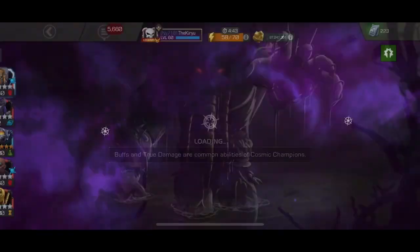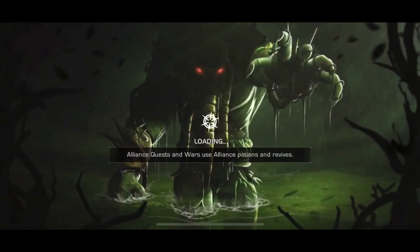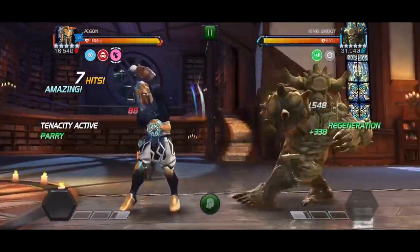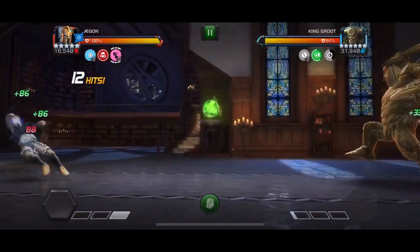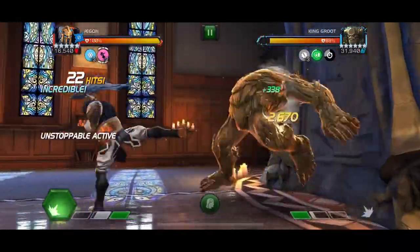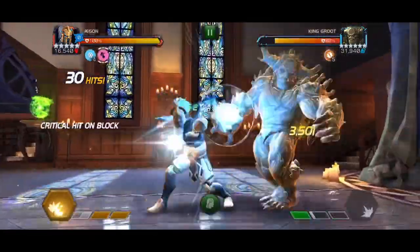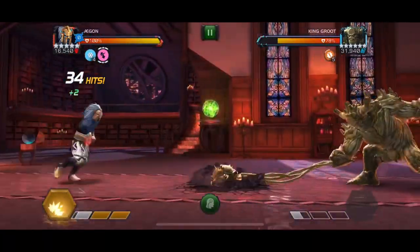Hello there guys and welcome back to the channel. Today's video is about Aegon, more specifically Aegon in Act 5, Chapter 2, Quest 5 - pretty much one of the hardest quests available in the game. The main reason we're starting here is because I hear time and time again that Aegon is only good in Labyrinth of Legends and is mediocre outside of it, so I decided to showcase him in Act 6 and some variants. We're starting with a full lane clear of 5.2.5 on path F, which will showcase his abilities perfectly.